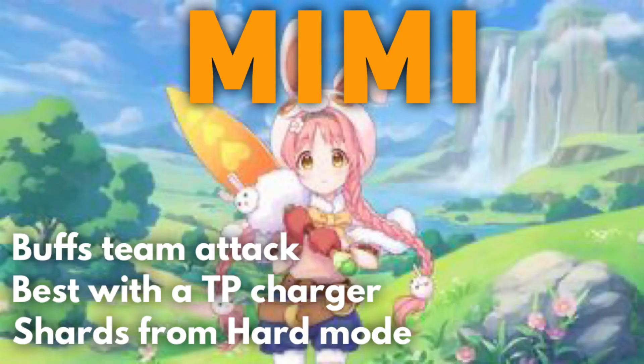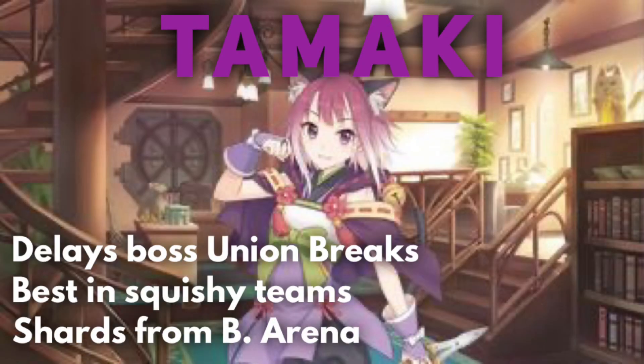Tamaki is a damage dealer but plays a unique utility role — her TP steal attack can delay the boss's union breaks. This makes her great support for a squishier team, since removing one of the boss's union breaks means units like Eriko can survive the fight without taking as much damage. Her shards are available in battle arena. Her damage output is a bit lower than other dealers, so you're primarily bringing her for the utility, and she is a two-star unit.